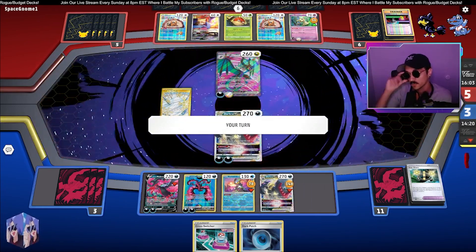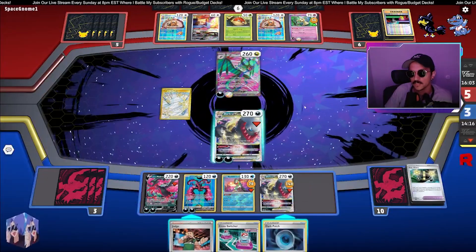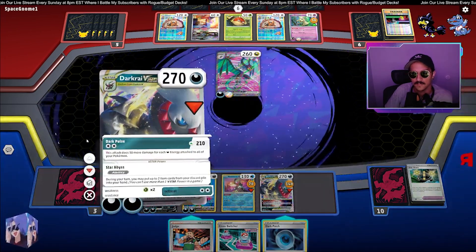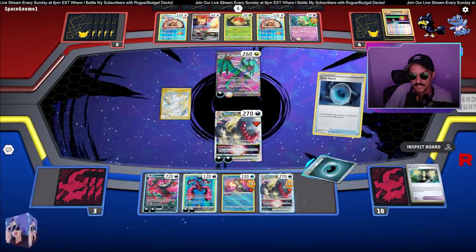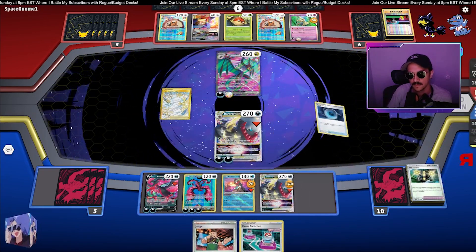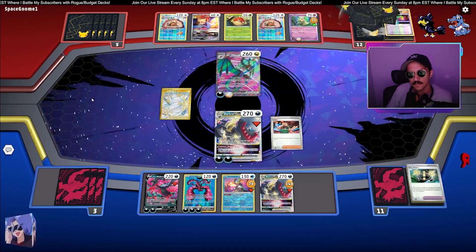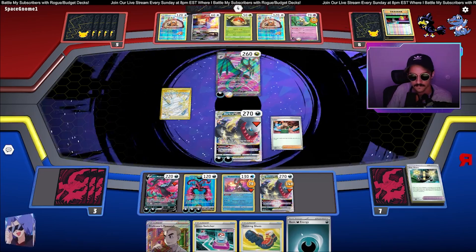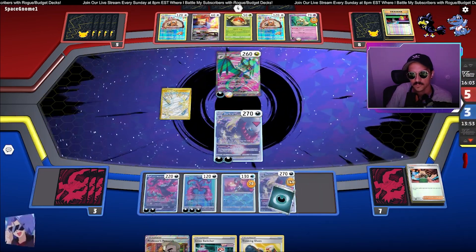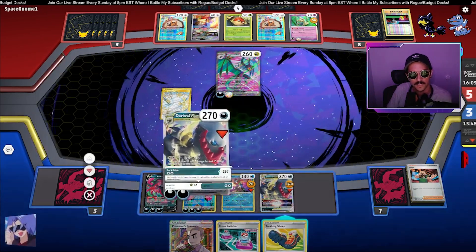They're only doing 10 more damage — that's how low the Noivern's damage output is. It barely knocked out that Weezing. Does 190, two retreat, 30 to itself. Do I prefer the Dark Cry? I kind of do. Because if we double Dark Patch or get an Energy, Judge — interesting. So right now we're at 210. We're going to try to hit that Energy and get the Knockout. I think we could do it — there it is, sweet. We do have Cross Switchers just in case they try to stall. Going ahead and putting this down here and taking the KO — 270.